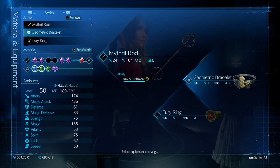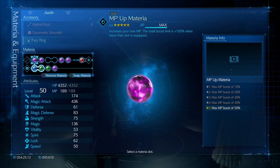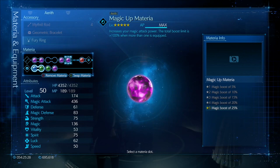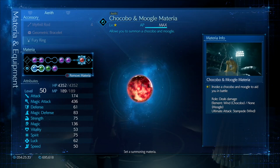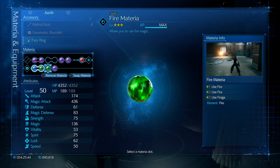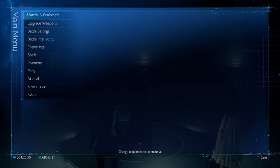Aerith has a Mithril Rod, Geometric Bracelet and Fury Ring - she has some free slots too. We don't summon Ifrit on this - we get rid of Behemoth before Ifrit spawns. But if you're worried, you could put Elemental connected to Fire on Tifa's armor just in case Ifrit spawns. Aerith has two MP Ups, Steadfast Block, one Magic Up, Cog Bangle, and Moogle in her Summoning Materia, plus First Strike. She also has Fire Materia and Lightning connected to MP Absorb, which helps her save a bit of MP and get another cast or two off.